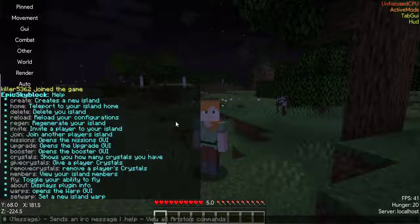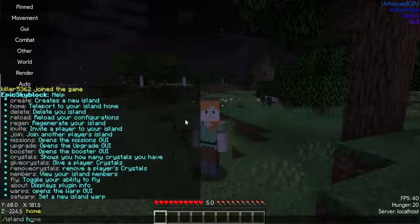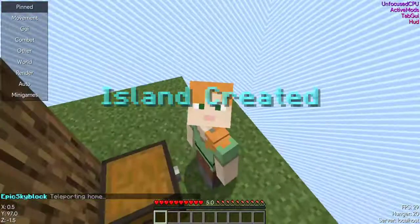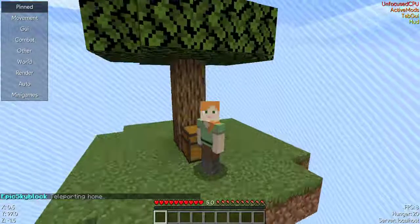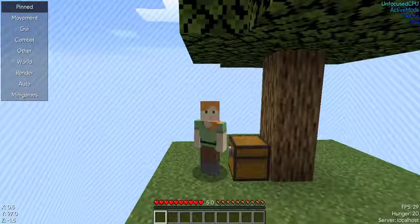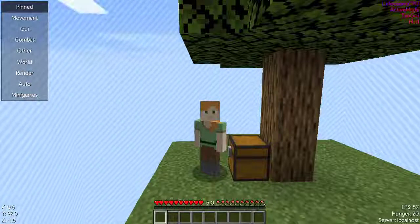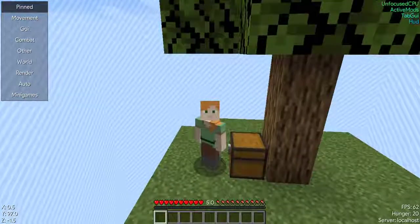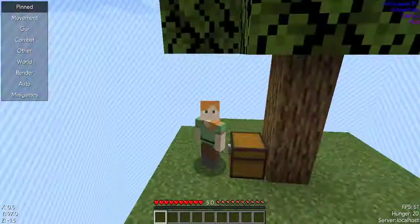When you first start, you're going to do slash island create, or slash island help. Island create will take you to your island right here. This is your island — you can add your friends if you want, but this is yours.